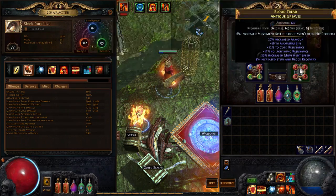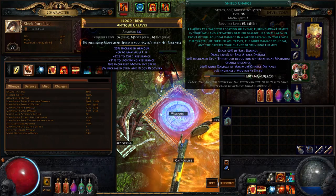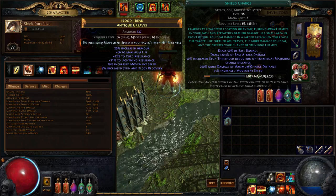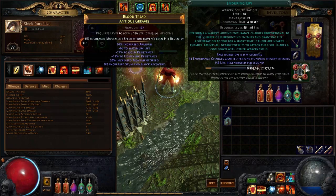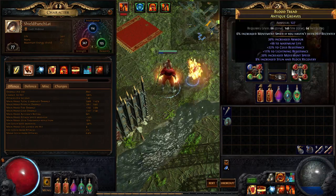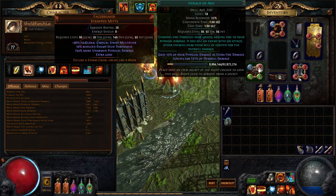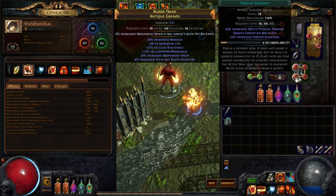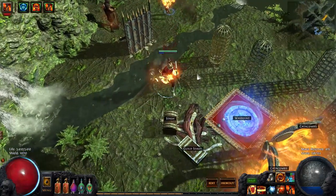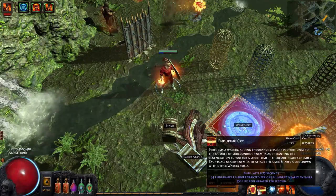So I have shield charge, warcry, flame totem, and fortify. I had fortify on the shield charge — it's a much better ability now, though at the time it was sort of reworked — so I use it to get into the middle of things and then I'm fortified to make me even tankier. I have tempest shield, Herald of Ash, Blood Rage, and Hatred. What I would likely change is still having cast on damage taken with Immortal Call. I have absolutely no idea how it would fit in though — I'd probably have to drop Blood Rage and one more thing, probably flame golem or something. Immortal Call is too good to pass up on a build like this. Maybe just the endurance charges are enough anyway.